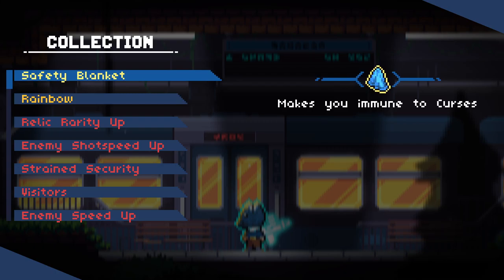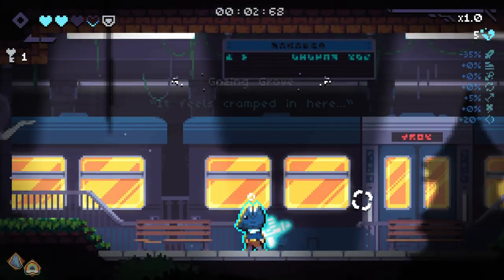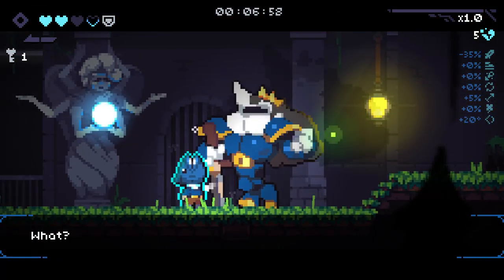We're starting off with the Safety Blanket to make us immune to curses, which is insane. And Rainbow - your bullets apply random status effects. Two legendaries, very cool. We also started with one key and of course a shield as well.